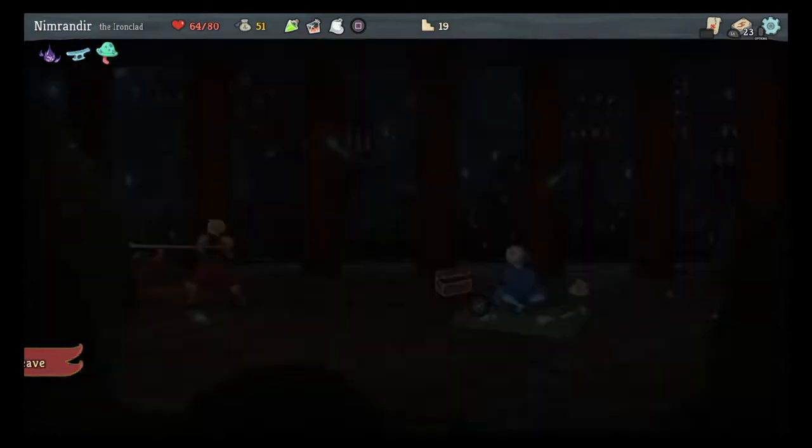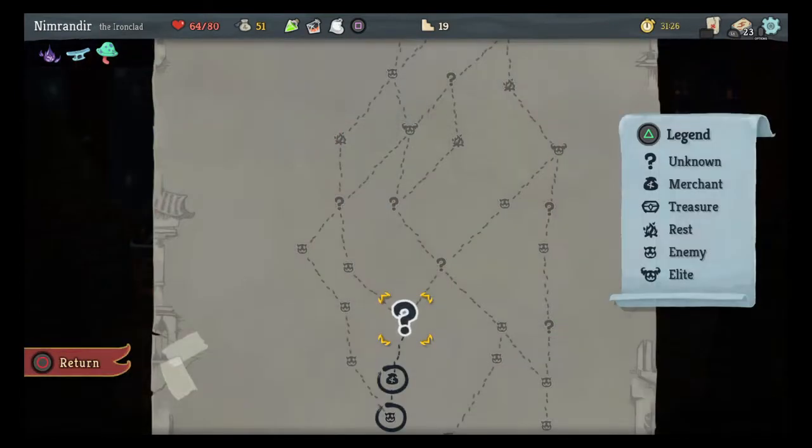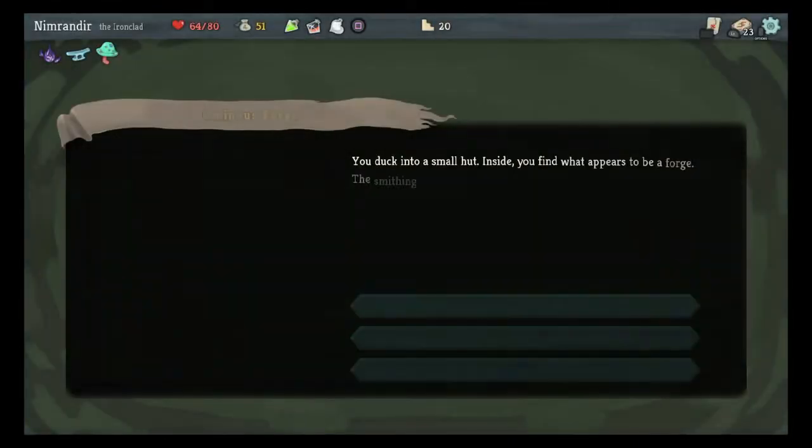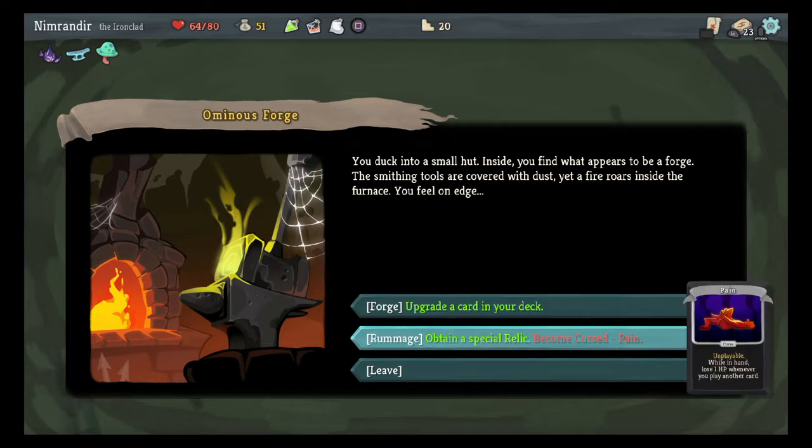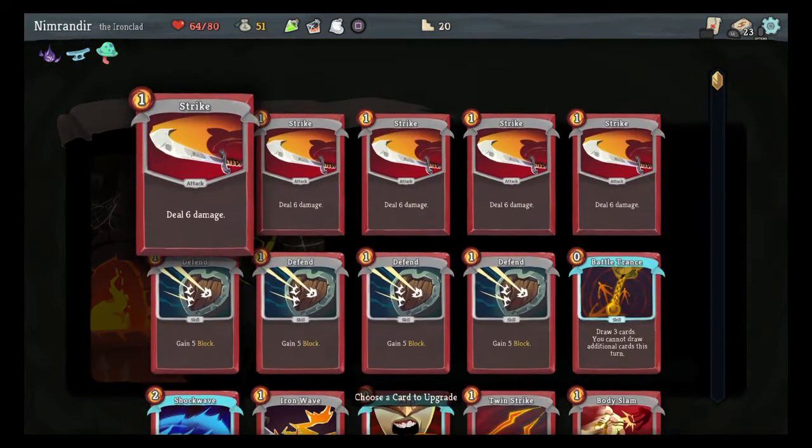Let's get out of here now, spent my money. I have a mystery ahead of me. I duck into a small hut. Inside I find what appears to be a forge. The smithing tools are covered with dust, yet a fire roars inside the furnace. I didn't actually look at the Pain curse before — anytime the Pain card is in my hand, I would lose a hit point every time I play another card. I'm just going to take an upgrade.